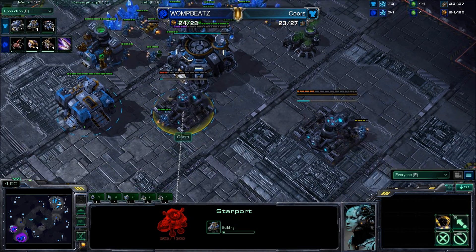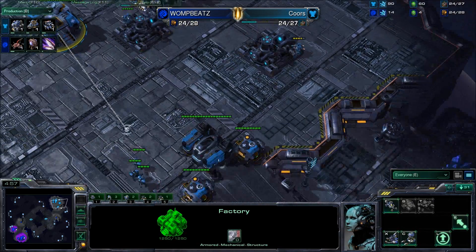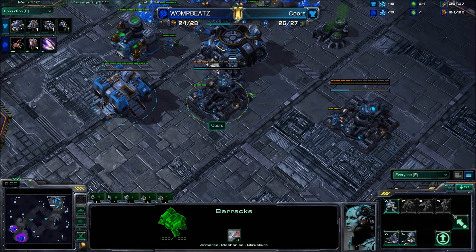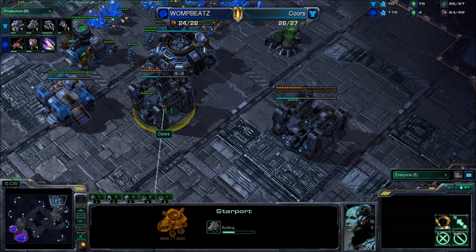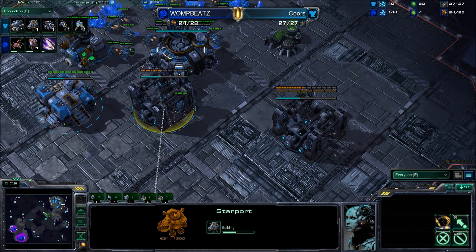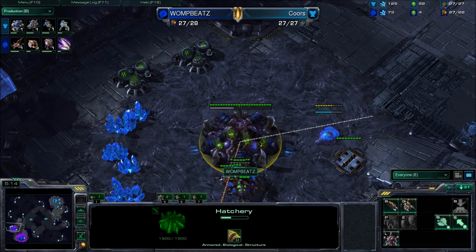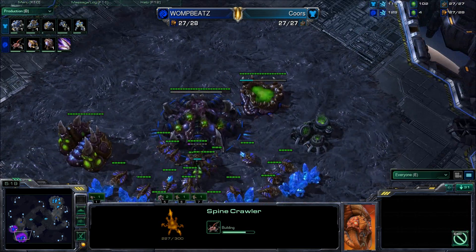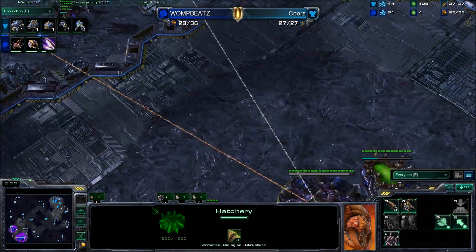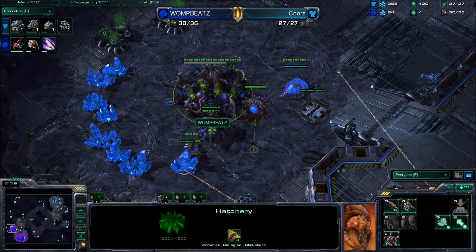It's actually a 1-1-1. He has way too much gas to be going for Hellions, and the fact that he's expanding off of it is still really bizarre. I guess he wants to have the options to do whatever he wants — mixing Hellions into his army to begin with is never a bad idea against a Zerg player, unless we see straight Roaches, but that's not likely. Straight Roaches is also bad against Terran — marine-marauder is much better.